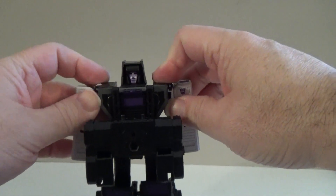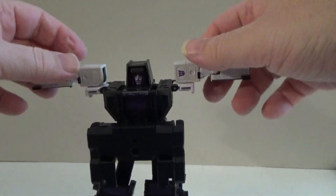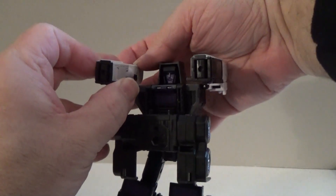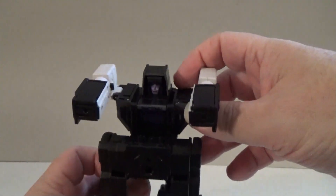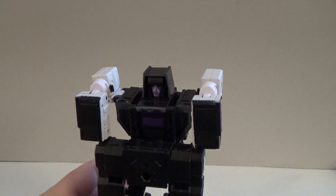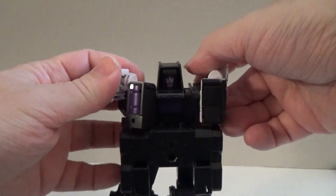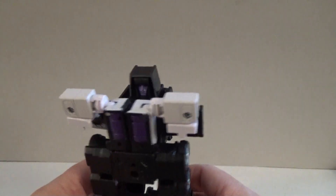Now take his arms at the shoulder — you're going to pop the white portion free and bring his arms up to the sides like this. Then shift them so they point straight out. Rotate the arms at the bicep joint so that the post is pointing downwards. Then bend his arms at the elbow so they point downwards. Then separate the black shoulder pieces and fold the arms so they go in front.